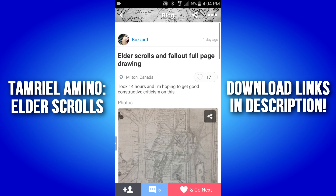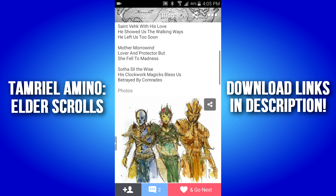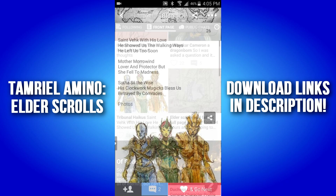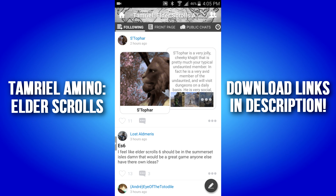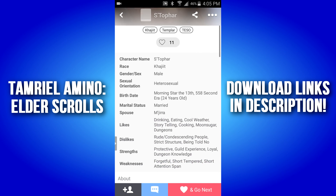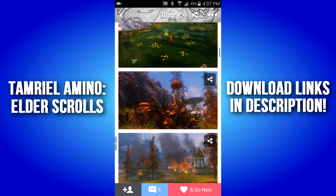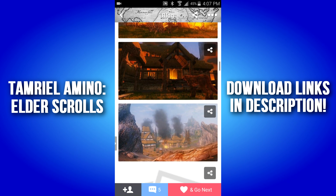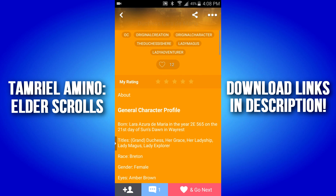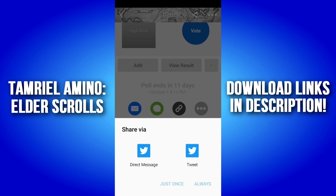So if you're unfamiliar with Amino, basically they make apps revolving around a particular subject. I've already done a video section based on their Fallout app, and now they've made an Elder Scrolls app. You can join this community for free — all involving people that are really interested in the Elder Scrolls, and there is a ton of stuff that you can do and interact with inside of this app. People are always uploading awesome posts like this one, which is a photoshoot of the Worm's Tooth mod, and this one which is a crazy detailed original character. It's also incredibly easy to share anything that you've created or anything that you like to other social media.